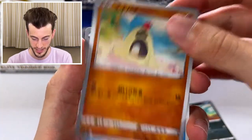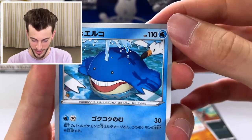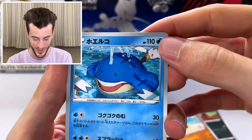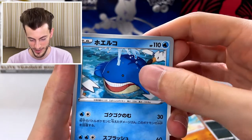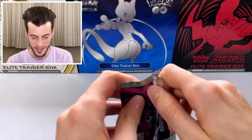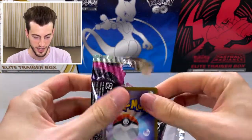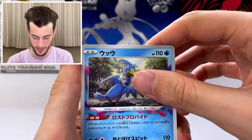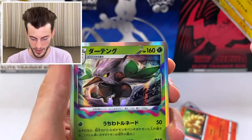We have the crocodile, we have the sandcastle. This is really cool — I love this one. Wingull with the wing goals — it reminds me of that area in Gen 3 where you save Peeko and the guy brings you around with the boat. I really, really like this illustration. Drowzee and Venomoth. We're getting to the end of this and we still haven't pulled anything. I'm starting to like English packs better — I seem to be doing better with those. We have Cramorant, Beldam, Ninetales, Tynamo, and Shiftry holo.